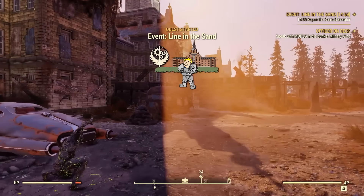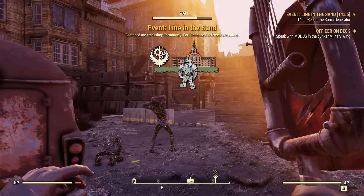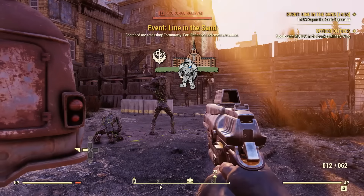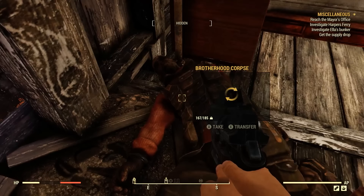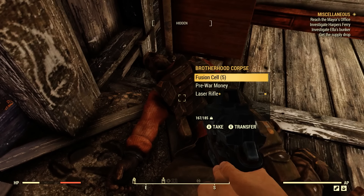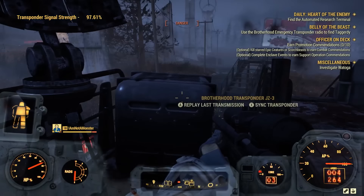Fallout 76 may be devoid of human NPCs, but that doesn't mean that some fairly iconic factions weren't stationed in Appalachia, or that you can't join their ranks — sort of. It turns out that a small detachment of the Brotherhood of Steel once tried to contain the Scorched Menace here. If you want to take up their quests, you'll have to prove your worth. Here's how to join the Brotherhood of Steel.